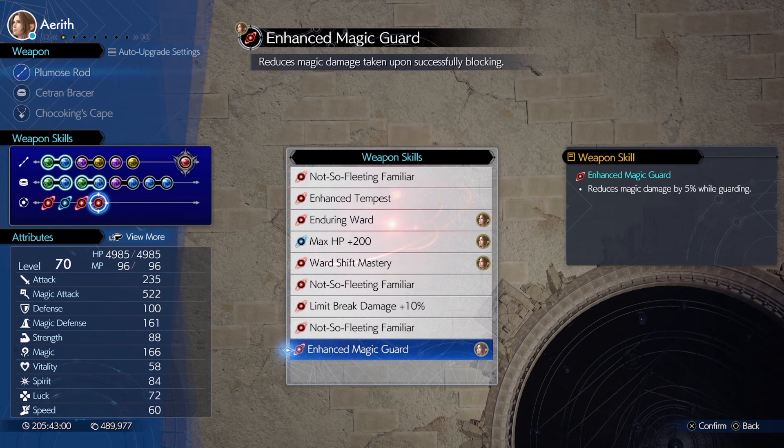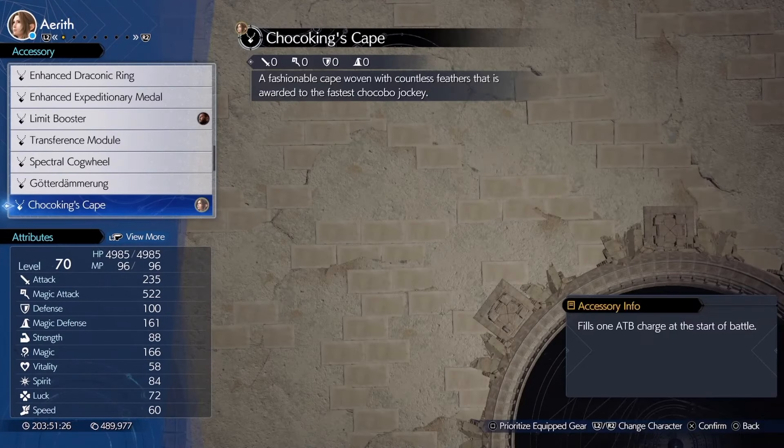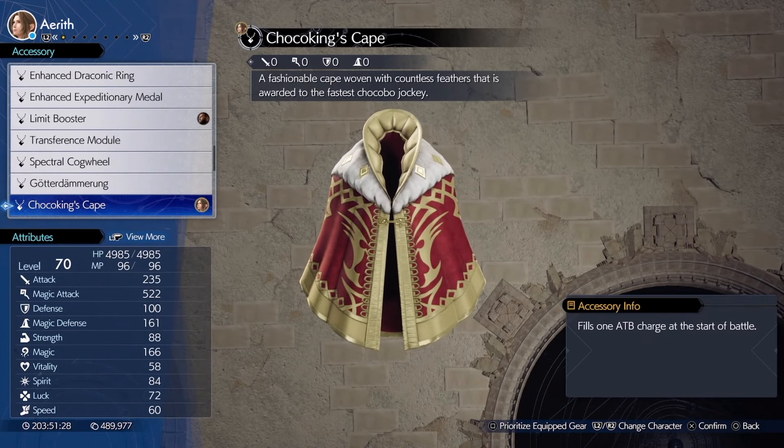I went with the Plumos Rod as it boasts the highest magic stat with the most materia slots. The weapon skills on this weapon are meh, so use whatever. For accessories we'll want the Choco King's Cape for the God combo — we'll go over that in a bit.